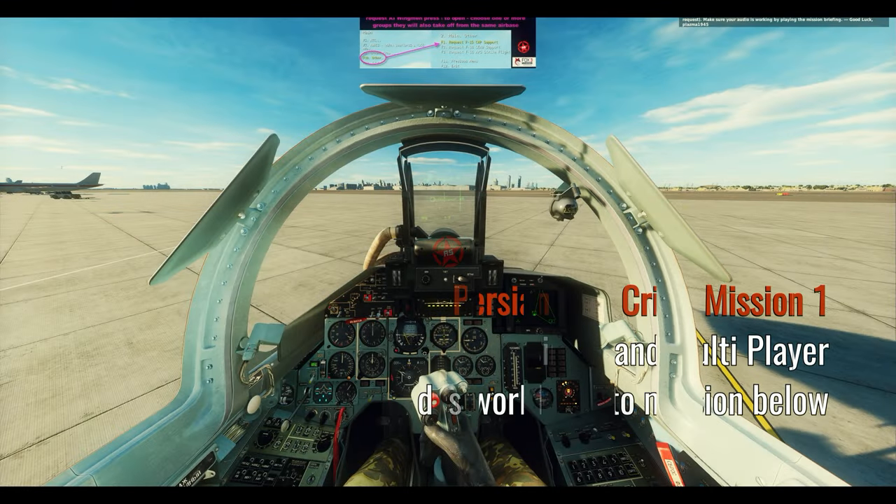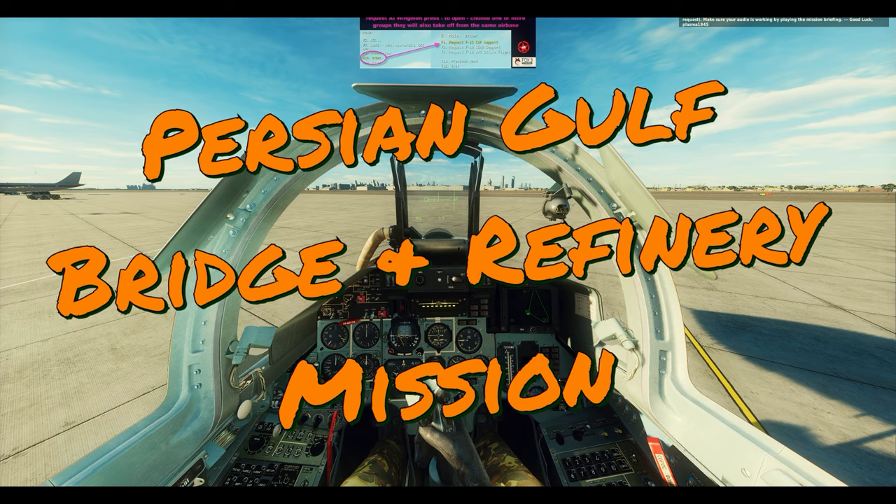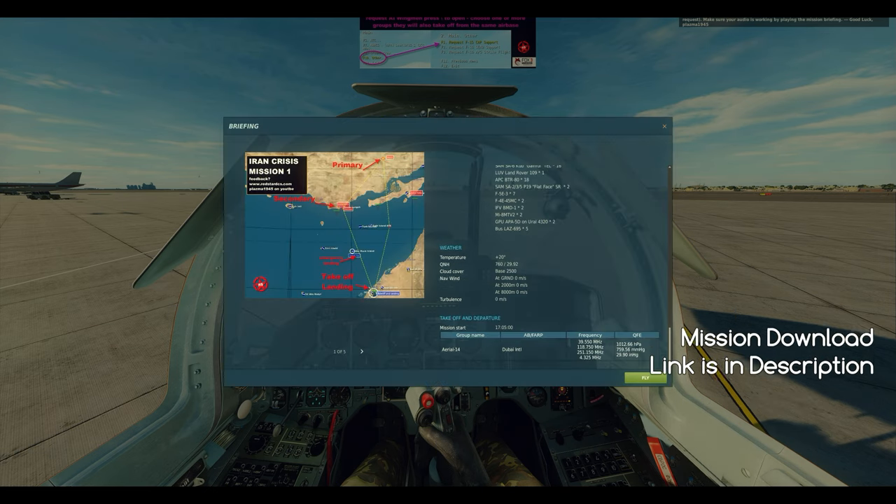Hello everybody, welcome aboard Plasma 1945 with a Labor Day multi-role mission for you. This mission is set in the Persian Gulf — you will be crossing it to take out some targets.